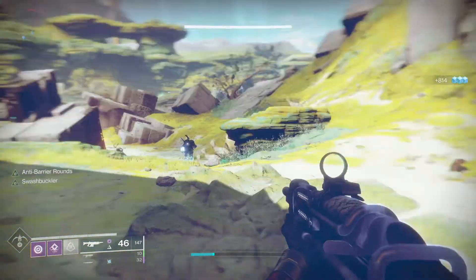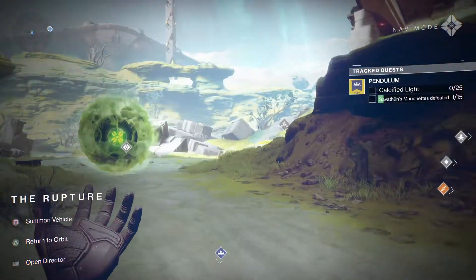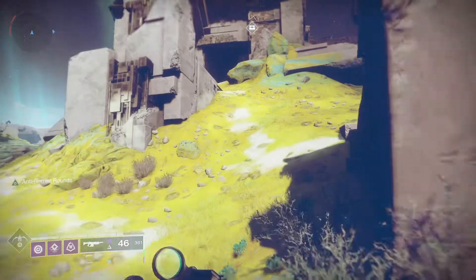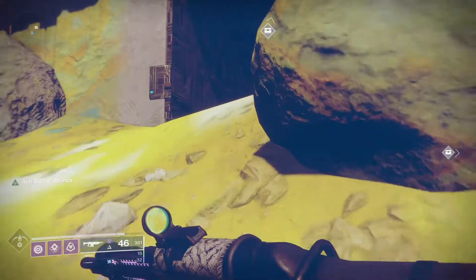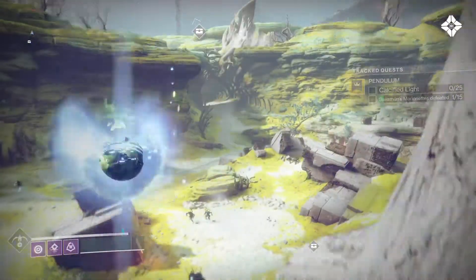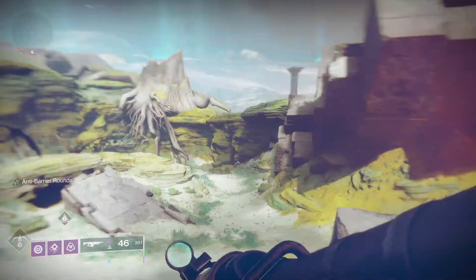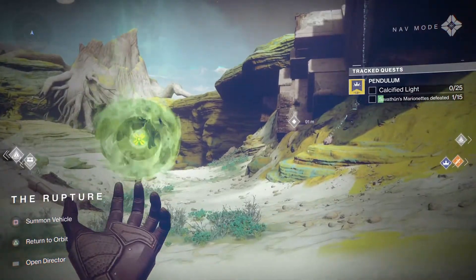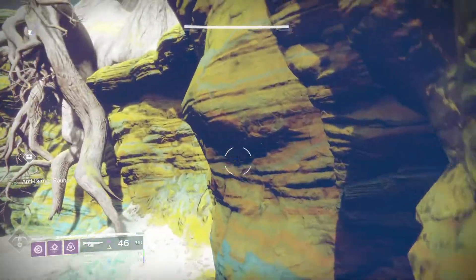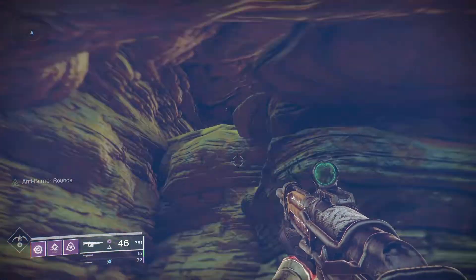You walk around IO and Titan looking for these big Taken enemies and blast away. The other thing you need to do is pick up calcified light fragments — they look like ghosts but they're light. These are placed in various locations throughout IO, Titan, Mars, and Mercury, and they are marked on screen when you whip out your ghost, with a distance marker so you can just run around and find them easily.